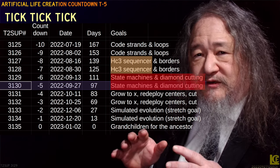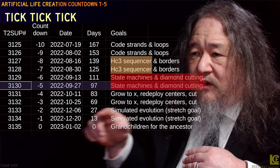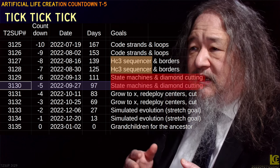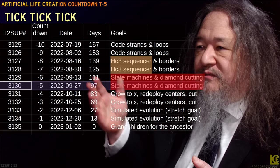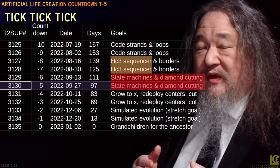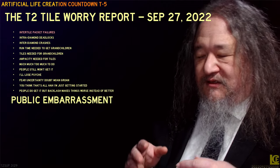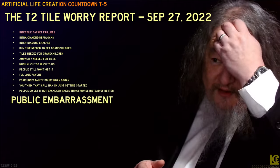We're not quite at the halfway mark in terms of days because we have a big chunk of time in November with no updates scheduled. But we're increasingly far behind. We were supposed to have the HC3 sequencer in August — we didn't. We were supposed to have state machines in September — we don't really.